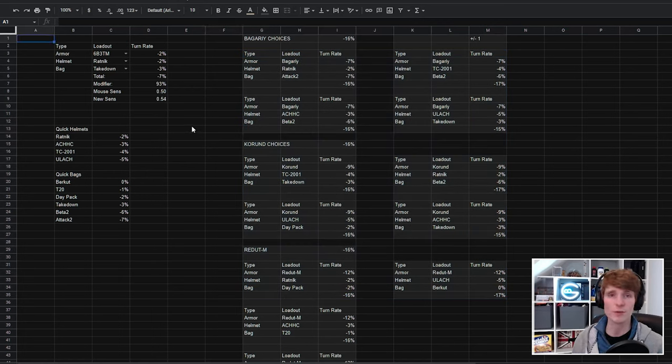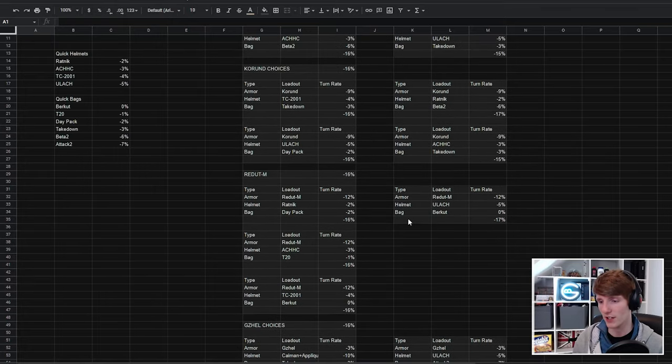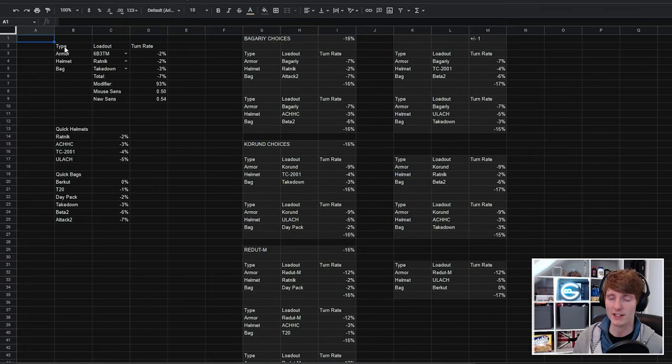It's up to you whether you create presets for yourself or use the ones I've got here. I'll link the spreadsheet in the description so you can use it and tweak it as you wish. The other data tabs with turn rates for the other items will be in there too, or you can just use the calculation and change your mouse sensitivity every time you go into raid — which I think is tedious, but it's up to you.